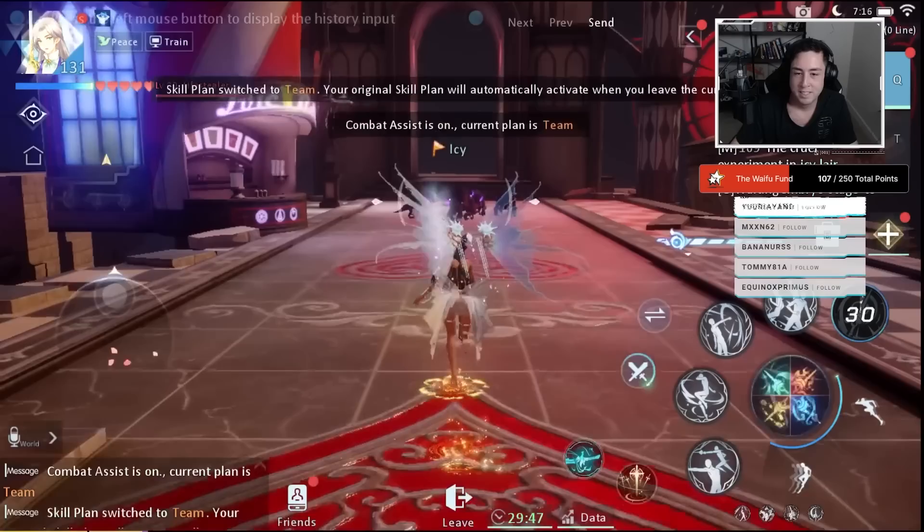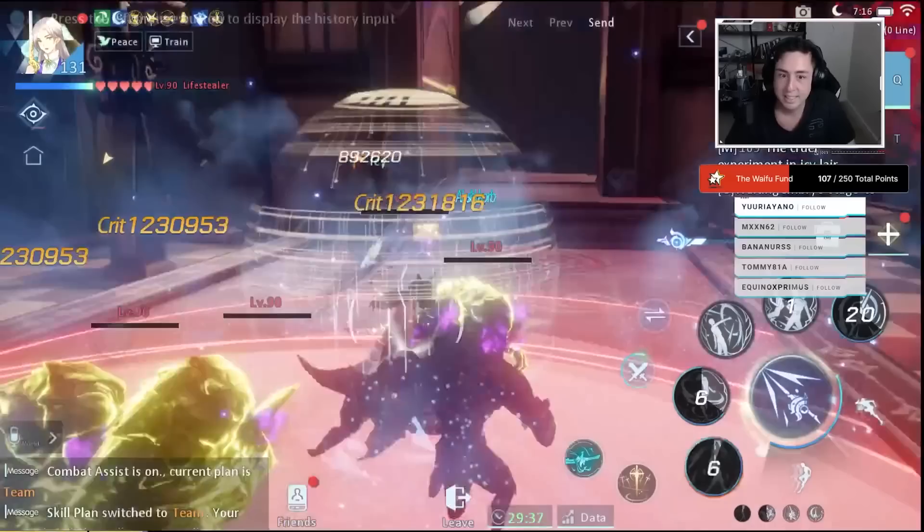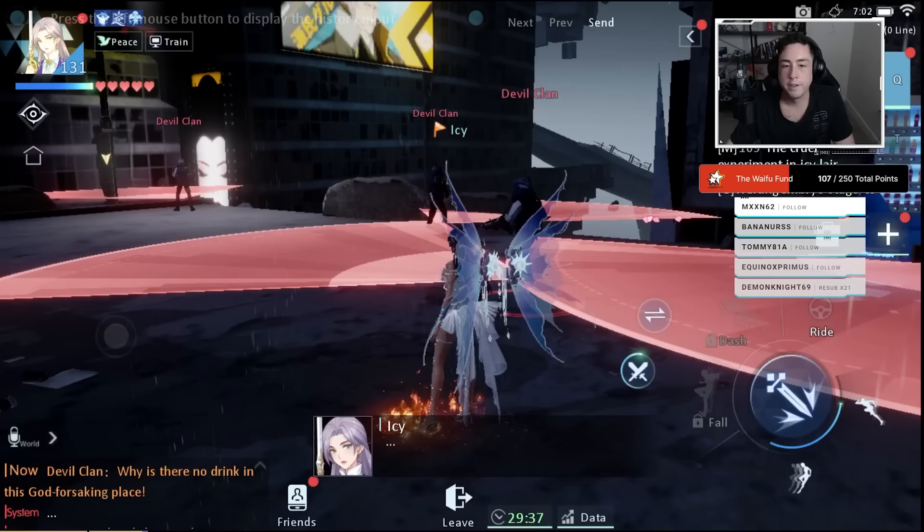Their newest class, the Shadow Fencer, is actually probably one of their coolest classes to date. I've always been very fond of rapier-wielding classes. Their light, rapid thrusts are always very fun to use. They're typically higher DPS, but at the same time lower survivability comparatively to other sword-wielding DPS — kind of like glass cannons. Rather than talk you through this, let me show you the new region, some of the incredible outfits and mounts, and the brand new class in action, along with some of my experiences playing the game over the last few days.